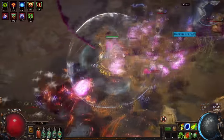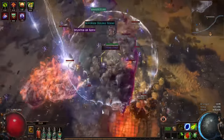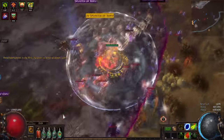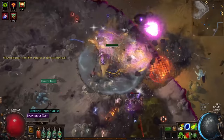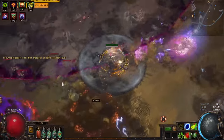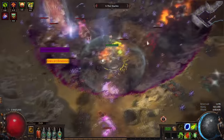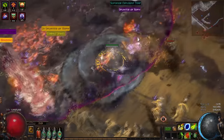Leveling through the acts was pretty easy. I once again used Poisonous Concoction, which I think is one of the strongest leveling skills in the game, and it was super easy to get through all the acts. When I got to maps, I mapped with Poisonous Concoction for a little bit until I could afford a four-socketed Death's Oath, and then I ran with that until I was able to farm a five-link bow, then I swapped to Caustic Arrow.